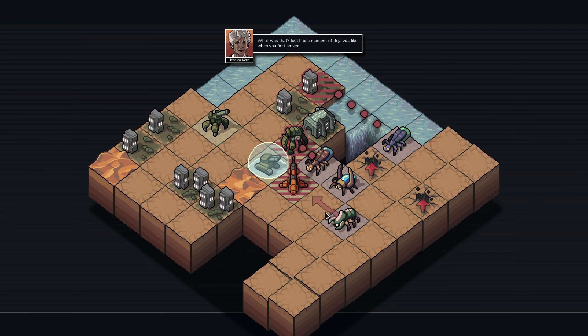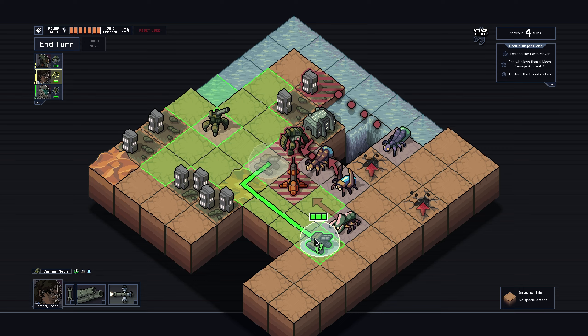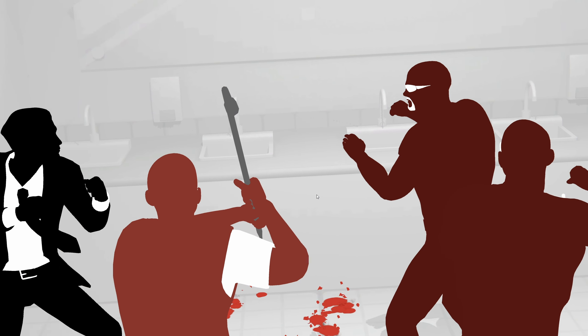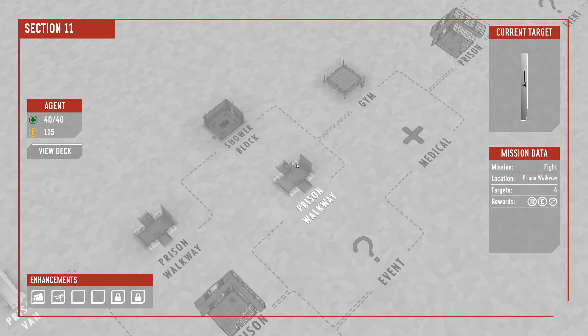Going back to one of the game's core inspirations, Into the Breach, I'd rather have a similar setup where I can tackle the game's various gangs in any order I want, and each gets more threatening based on how many I've already beaten. And while we're at it, I also wouldn't mind if each gang got trimmed down by like just 20%.